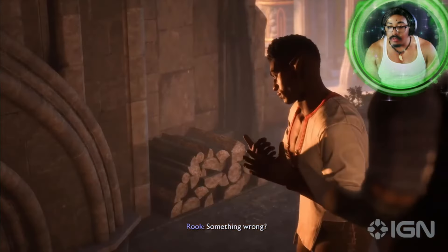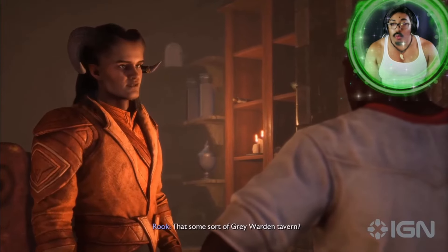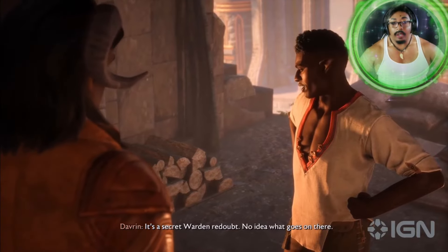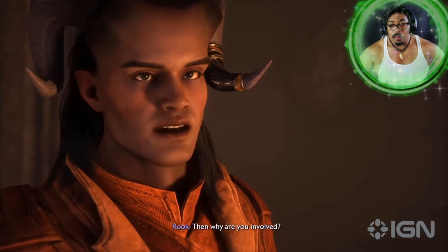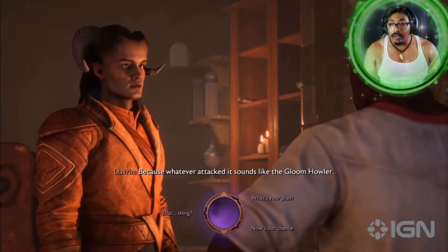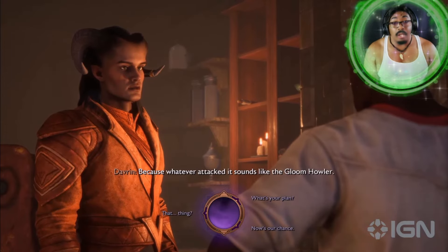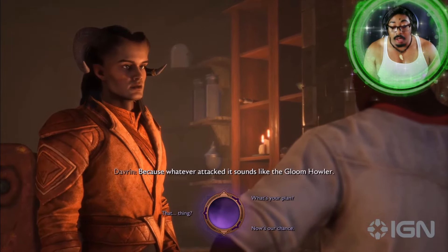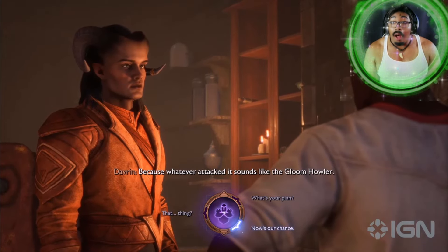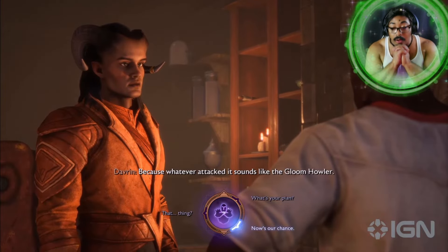Something wrong? We got a message. A place called the Cauldron was attacked — some sort of Grey Warden tavern. It's a secret Warden readout. Why are you involved? Because whatever attacked, it sounds like the Gloomhowler. So, earlier in Davrin's arc, you were introduced to his nemesis, the Gloomhowler — a creature that's been hunting and stalking Wardens for quite some time. It's kidnapped a bunch of other Griffins. Davrin has been trying to track it down. Now he's got a lead, so we're going to go find and track this thing down.